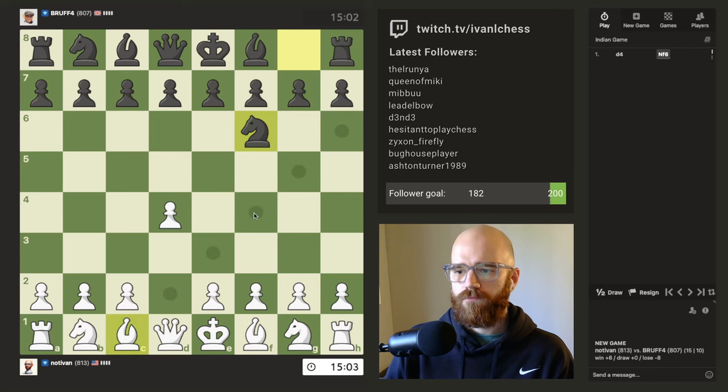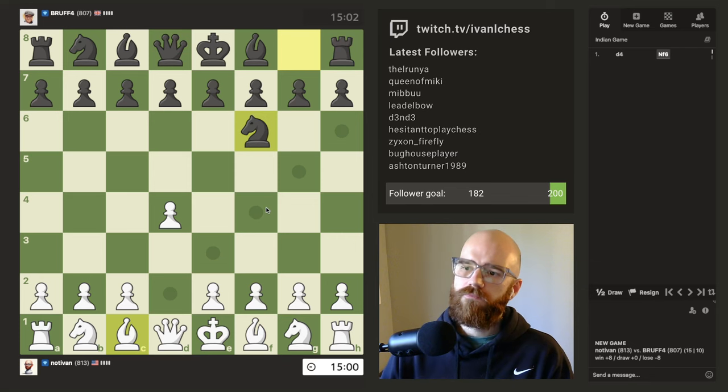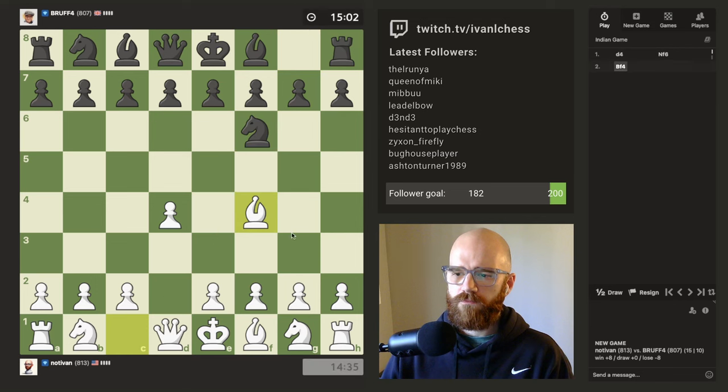Knight on f6 — kind of tempting to just attack that knight. We could pin that knight straight away, which would be kind of fun. Kind of tempted to try it, actually. Do we take or do we not take? Do we just play normal? If he pushes e6, he's just pinning his knight either way. I'm not going to do it — it was an idea, but I don't think I'm going to go for it.